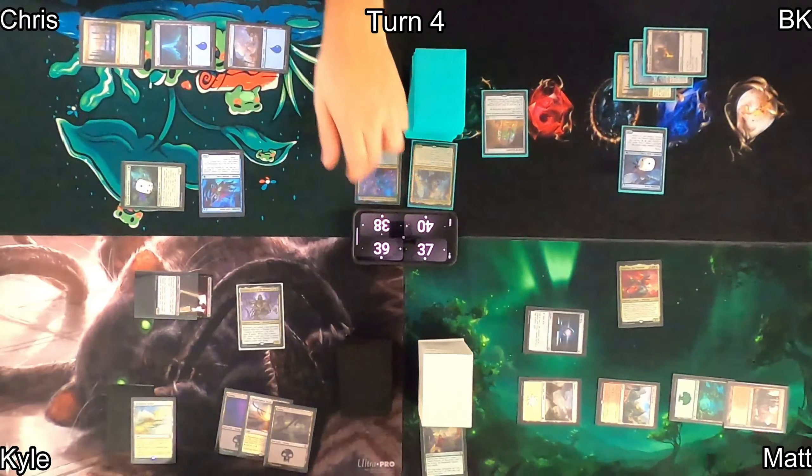I play a Sunken Hollow as my land for turn and then cast Reckless Fireweaver, hoping to make a bunch of treasures and start pinging down my opponents. I scry off Path of Ancestry since it's a human. Chris gets attacked by my creature and drops to 35.